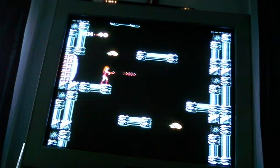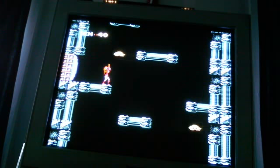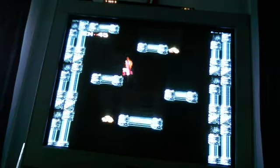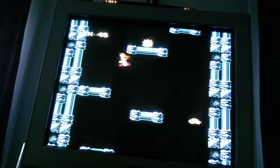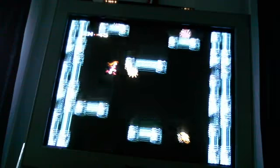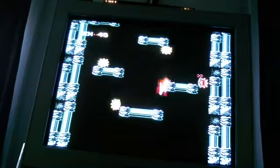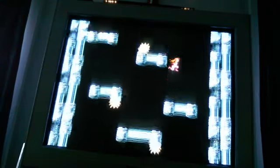As you can see, our gun doesn't have a very good range. And we cannot kill these metal bees — I think that's what they are, I don't know. These spiky enemies are easy to kill. I think there are red ones — yeah, I think they do more damage and take more hits to kill.